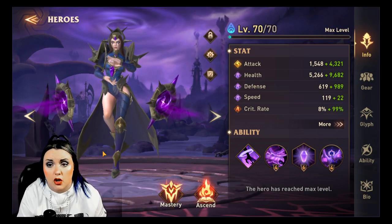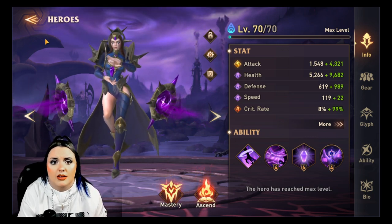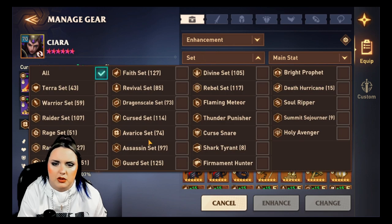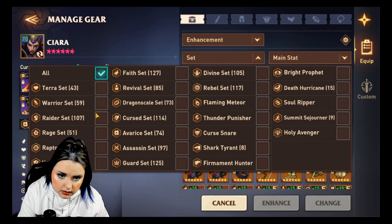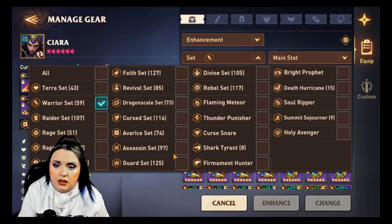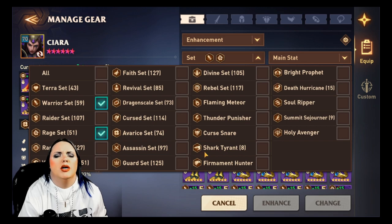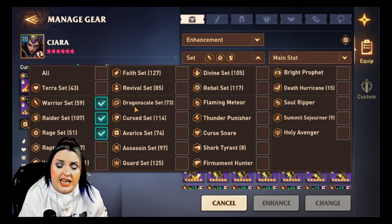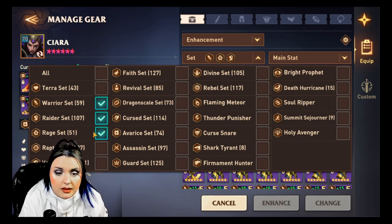As far as sets go, it is super simple. Let me go to the gear management to look at the sets for offensive heroes. Warrior and Rage are going to be your two most used sets, and sometimes you'll also use a Raider set. Warrior gives extra attack, Rage gives extra crit rate, and Raider gives you more speed.